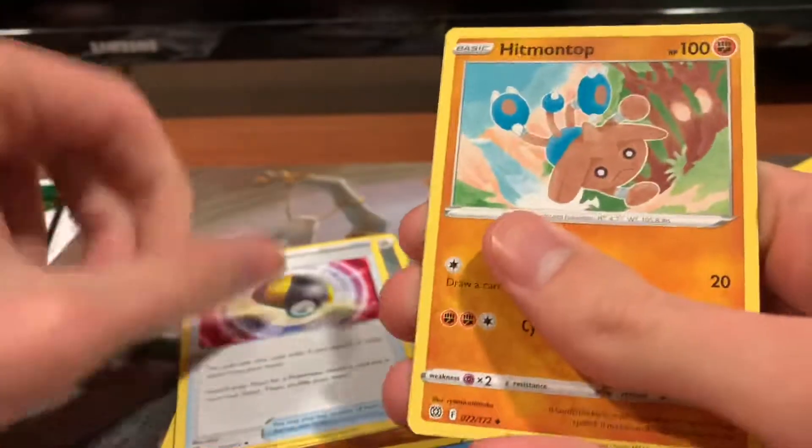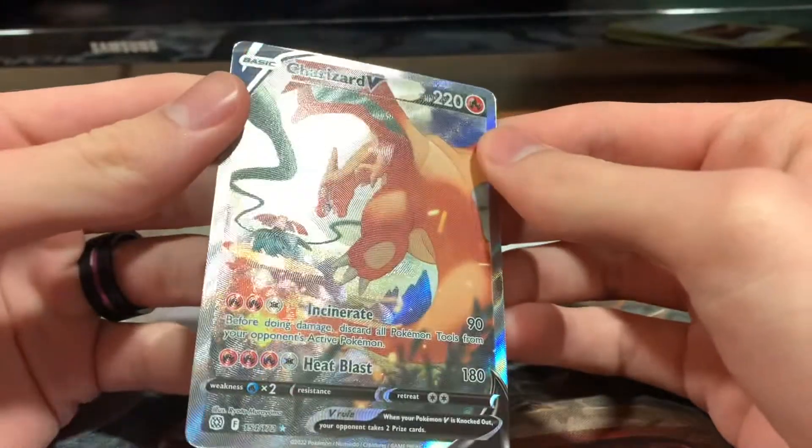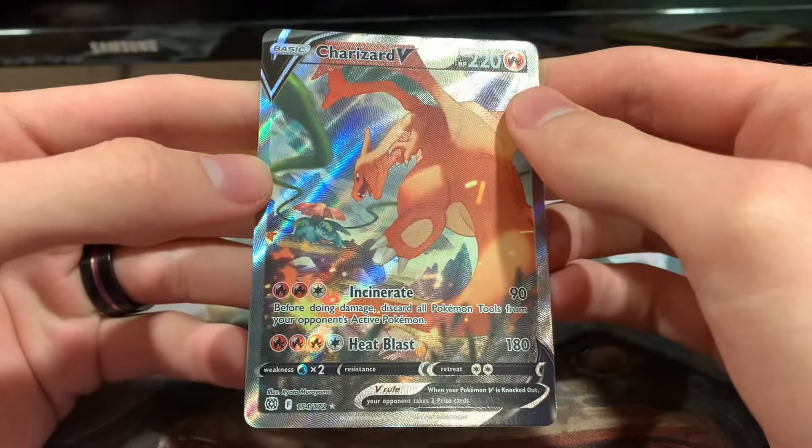Steel Energy, Ultra Ball, Hitmontop, and a Magma Basin. So that was actually a very good one. Very good pull. I'm quite content with that. Etched Foil and everything. Real nice.